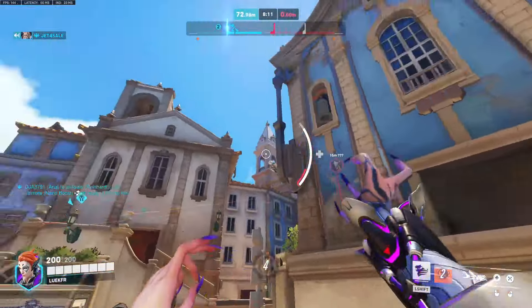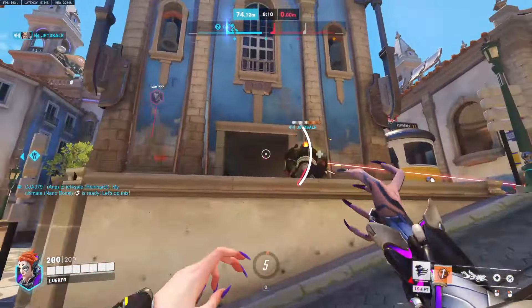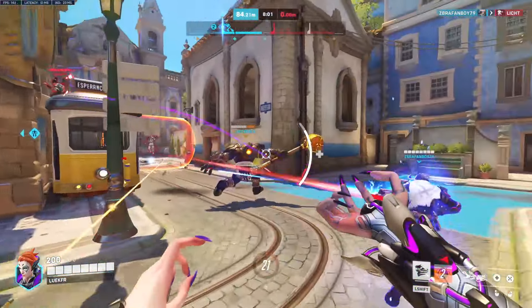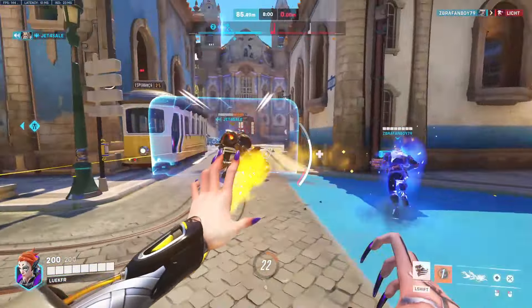This is especially important for Moira, as she locks on her damage, so sucking a squishy takes no more skill or effort than sucking the tank in front of them. As for healing, Moira's click heal travels through teammates. Capitalizing on this is the fastest way to heal your team and to gain ult charge. You've got to strafe left and right constantly, trying to line yourself up so that you're healing as many targets in the same line.